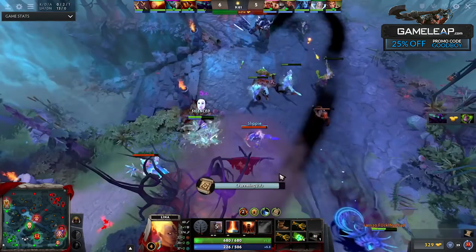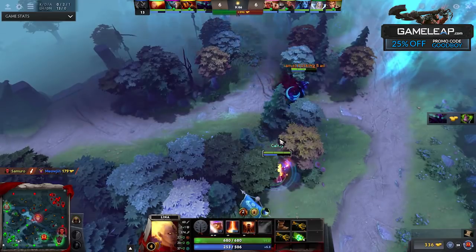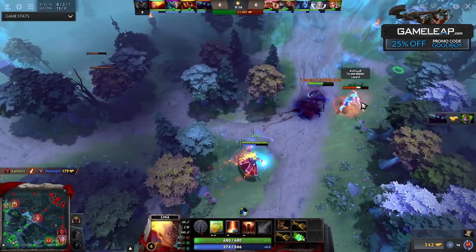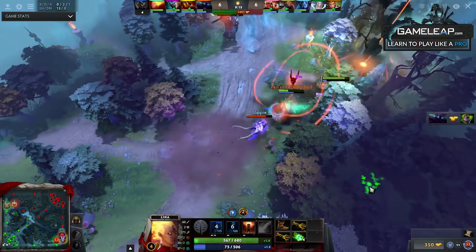Another reason is if you're against a hero like Riki who's about to go invis. If you try to click on them and they go invis, it'll cancel that animation and stop casting, letting them get away. But if you click on the floor, no matter what — even if they go invisible — you can still get the spell off and end up getting the kill.